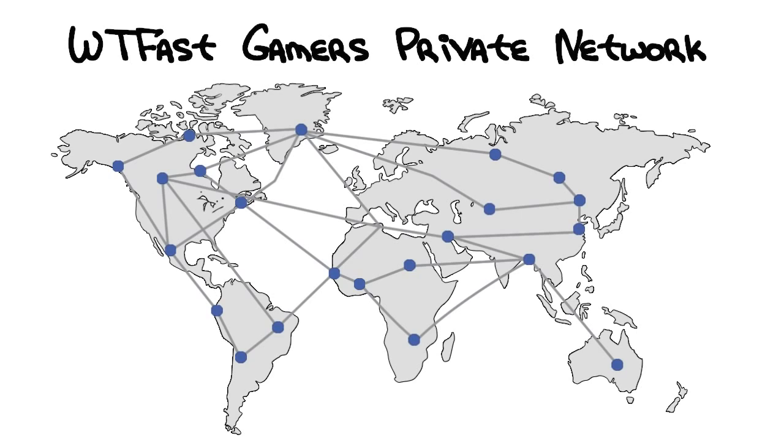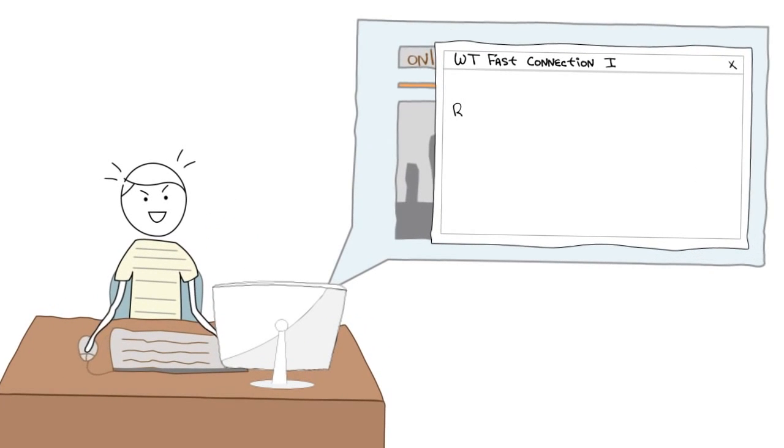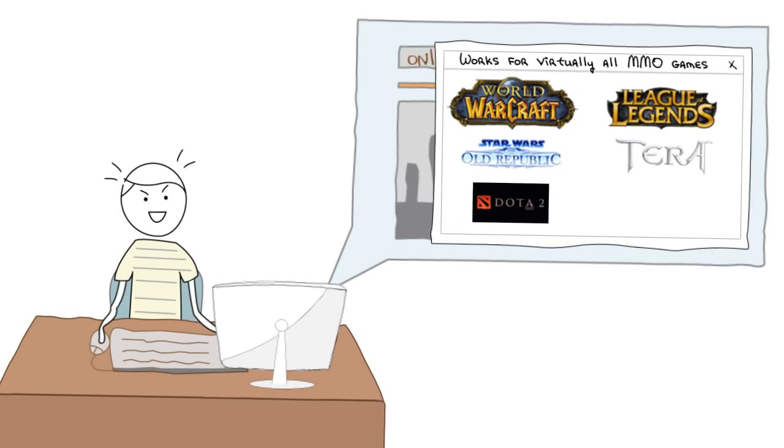What the Fast gives your game data a private internet connection that optimizes the data path, eliminates detours, bad routers, and congested traffic, providing ultra-fast data delivery. On average, What the Fast reduces user game ping 30-60%, reduces user speed deviation 70-90%, reduces bad router hops 70-90%, and provides connection speed reporting.